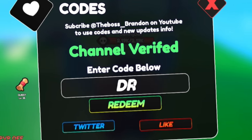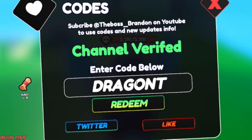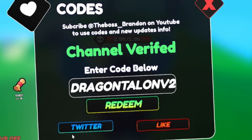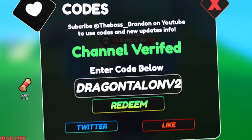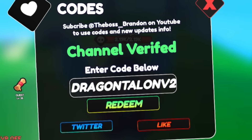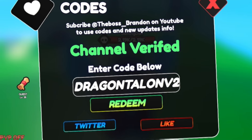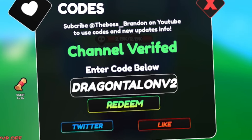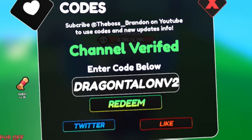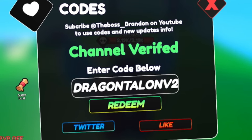Next, redeem the code DragonTalonV2 — D-R-A-G-O-N-T-A-L-O-N-V-2. After redeeming, you'll get 45 minutes of each boost and 5 title spin tokens, plus more rewards. There are so many rewards that they fill up the text box and you can't even see them all.